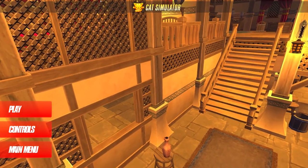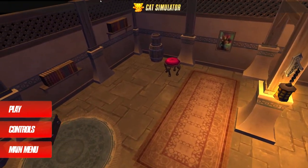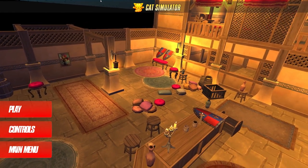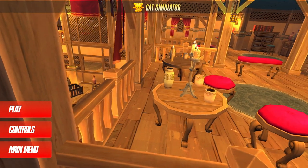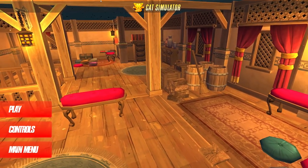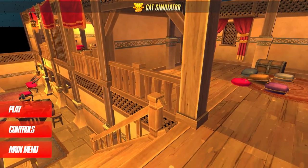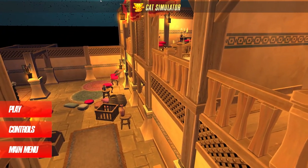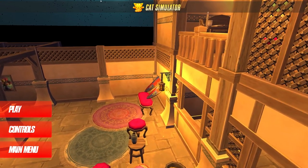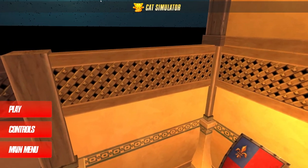You see, earlier I covered Cat Simulator and said that it was the exact same level from Project Cat, and because it was put up under a new publisher and everything, and had a totally different name, I'd assumed this was some sort of stock level that a different developer had put out there. Considering the amount of times we've seen Unit Z repackaged and re-released, it was not beyond the scope of one's assumptions. But it was an assumption, and I was incorrect. And having received an email from Cat Studio, the so-called developer behind this game, accusing me of defamation, I am loathe to let such misinformation stand.